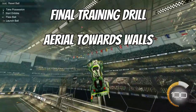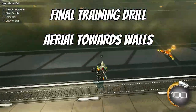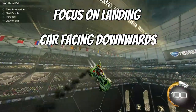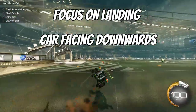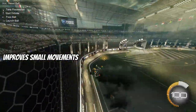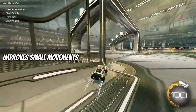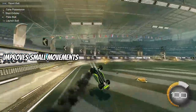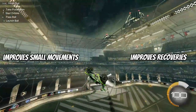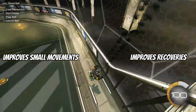My final training item for improving your aerial control is to aerial towards a wall on the field. What you want to do is aim your car face down for an easy descent as you drive down the wall. There are two reasons for this: the first is to work on the finite movements of controlling an aerial to position your car ready for the next play. The second is to always be landing on your wheels — it's usually best to position and face your car downwards for the quickest recovery.